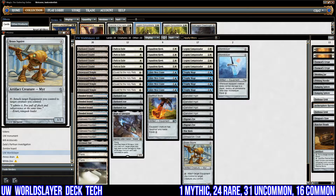I can also fetch a copy of Brass Squire with Trophy Mage. Sometimes I'll have World Slayer on the battlefield but just can't get a hit in — they keep destroying my creature as it attacks. It's good to have one copy that I can fetch where I can just attach an equipment to a creature I control. Very handy.